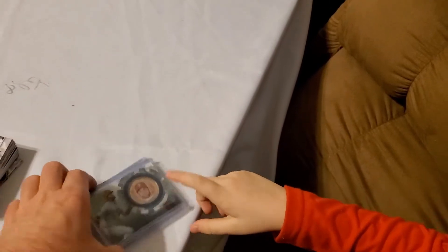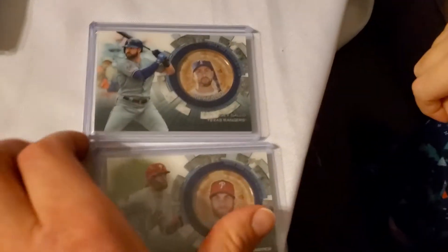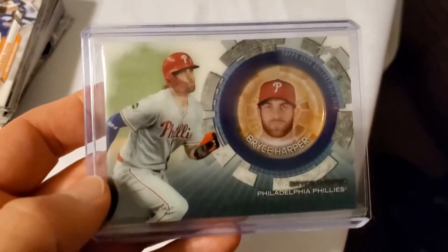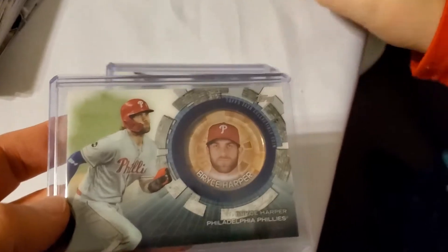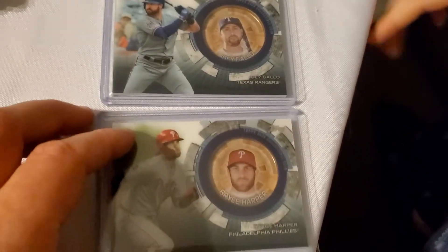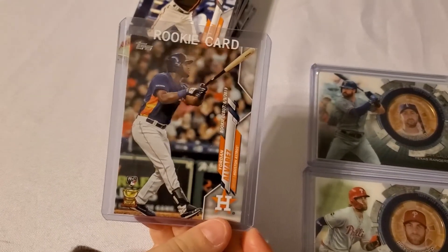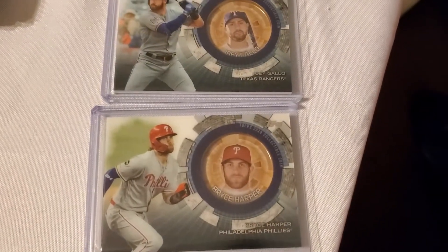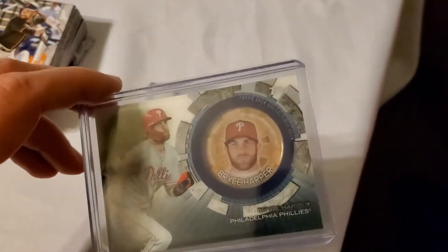I also have these thick coin cards — each box has one. I traded Josh for the Bryce Harper coin card. Josh pulled the Bryce Harper and Noah pulled his Jordan Alvarez, then they traded each other. Noah traded the Alvarez to Josh for the Bryce Harper coin card. I think you made out on that Noah — this is the one we really wanted out of the box.